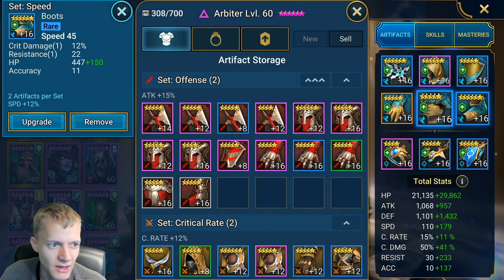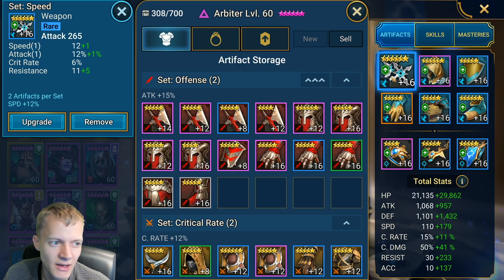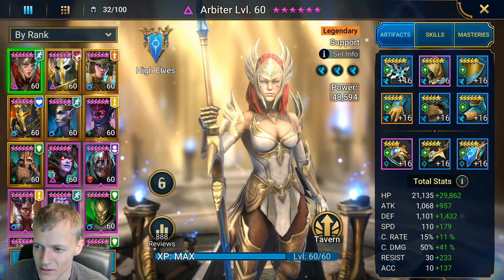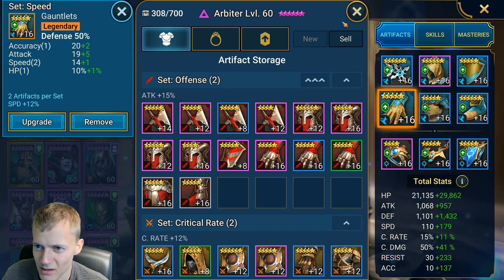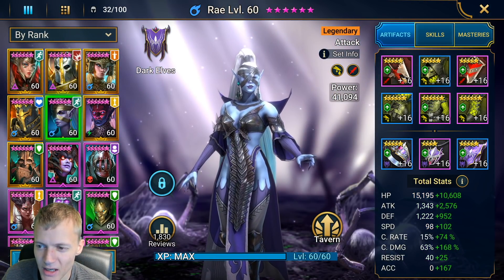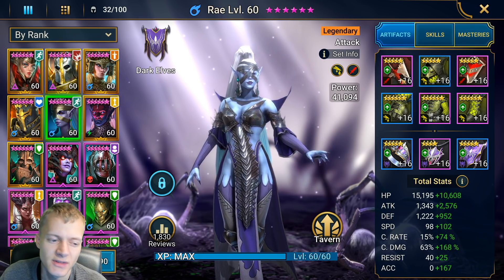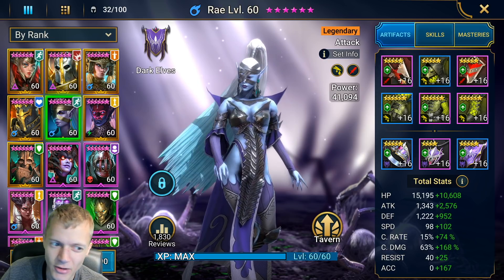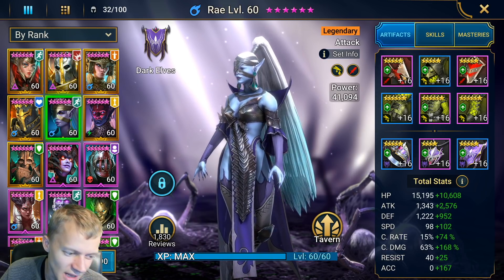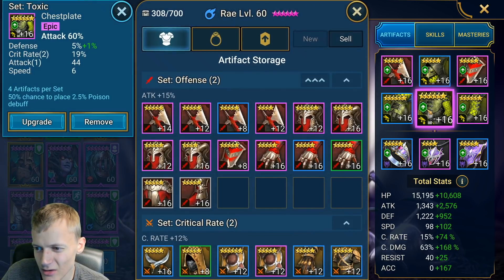This is the gear I'm using: HP, HP defense — it could be HP as well, probably even better with an HP set of gloves. So yeah: HP, speed, defense, or HP percent. Then we have Ray — you can really go full offense on her. You don't really need lifesteal if you have the setup I have, but lifesteal is useful if Ray dies.